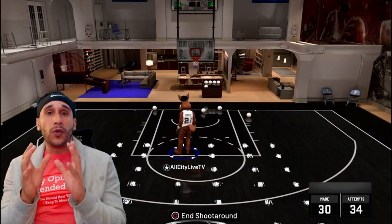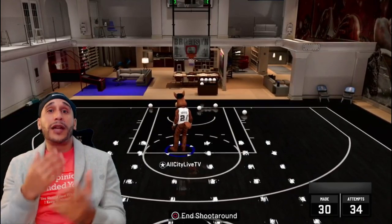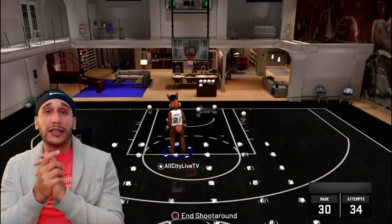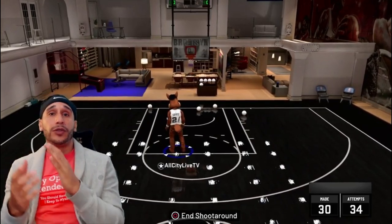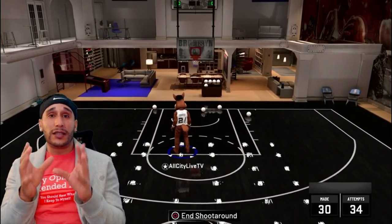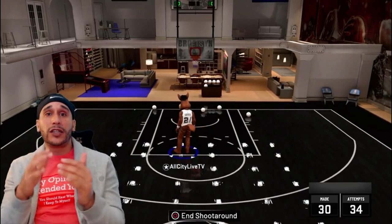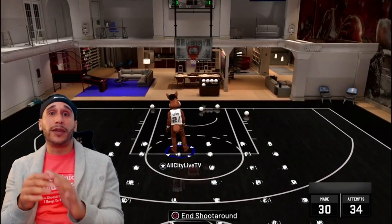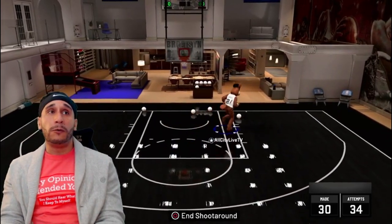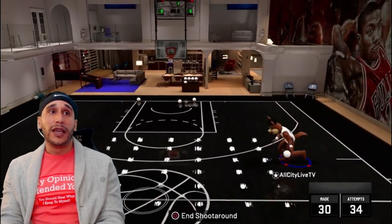It's a badge I was so intrigued by from the beginning of the year — I wanted to make it work but didn't know how. So many people were telling me you've got to equip the Stop and Go badge; it helps you shoot better, stop quicker, set your feet quicker. Even just now I was in the lab practicing with a bunch of different playmaking badges, and it wasn't until I equipped Stop and Go on Hall of Fame that I noticed the full benefits.